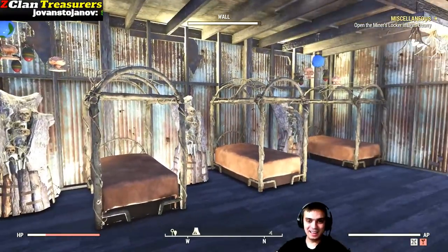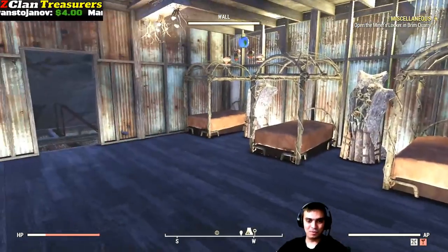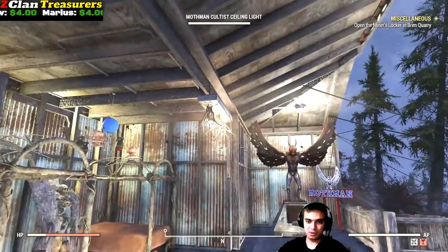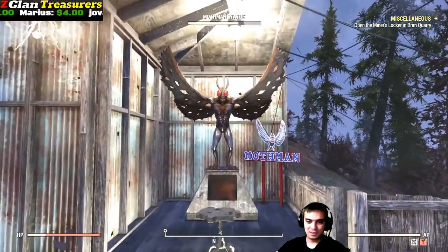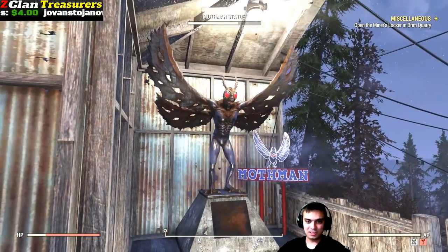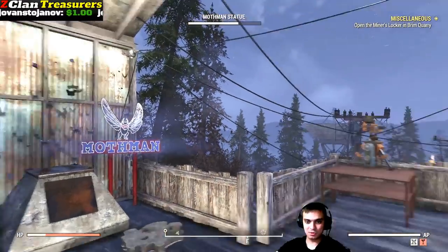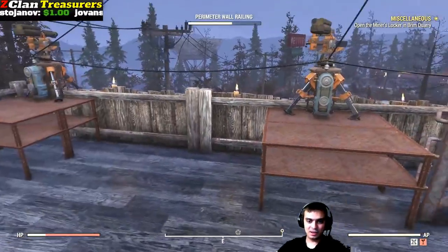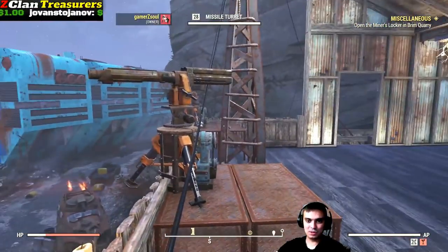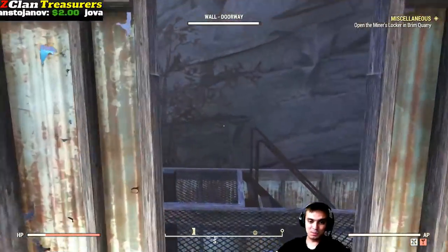I made four beds for the four-player team squad. Those new lights we got — the Mothman statue that can disappear. I'm playing muted so you can hear the sound it's actually making — that's cool. Over here I had statues that make this place look a little bit horrifying, but now it's just a basic fort.